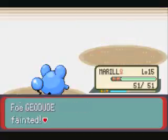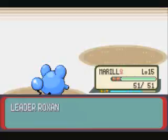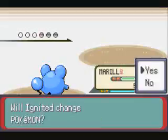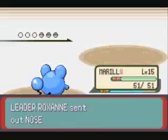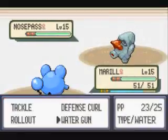So basically, if Torchic uses Ember, it does more damage because of the same type. And if I use it on a Grass-type, it will also be super effective, so it will do even more damage. It's almost a one-hit KO.